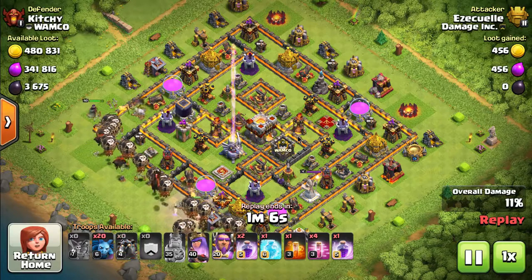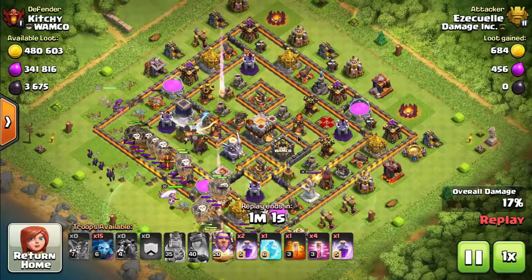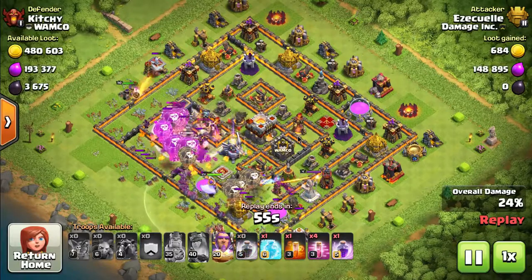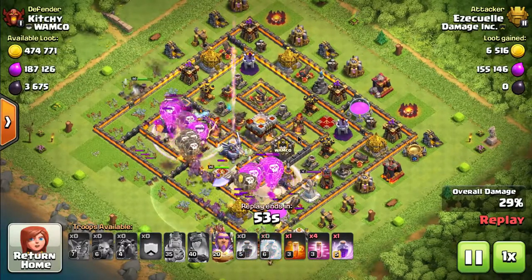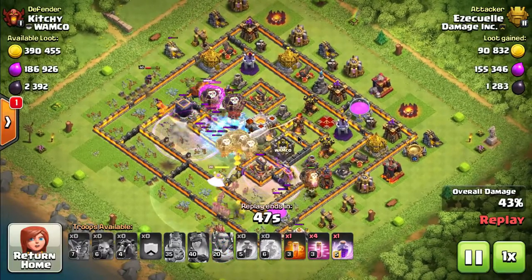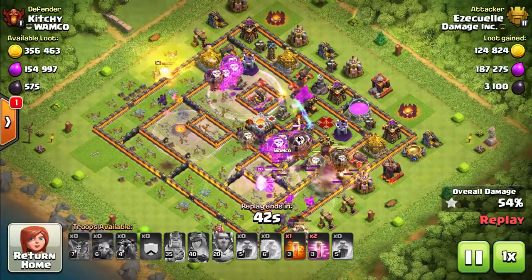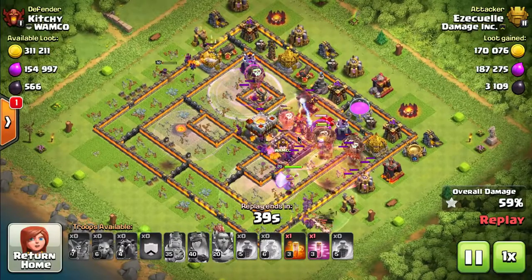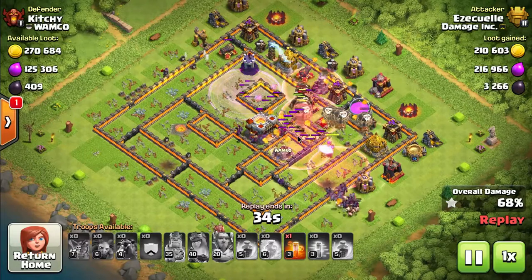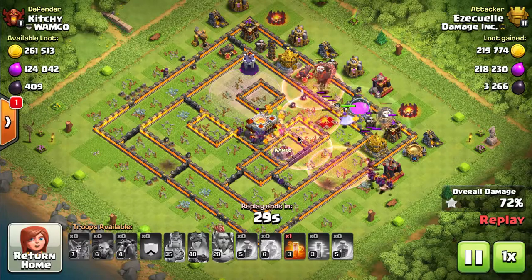Right now we have the balloon and haste event — I think if you do 20 attacks with at least 10 balloons you'll get the book of spells. I wanted to show this raid not because it's a precision technique, but because it is very simple. Basically, you start off by putting your king down to tank for the queen a little bit — they call it a naked hero attack, no healers on them — and use the king and queen to distract as many outer defenses that can shoot up in the air.